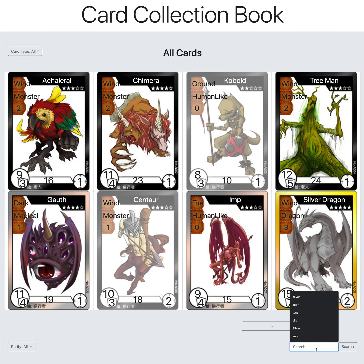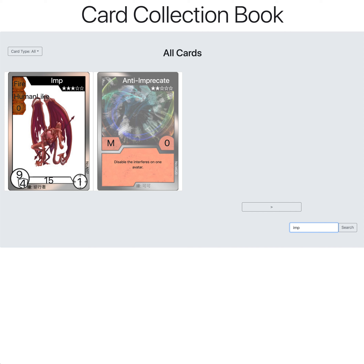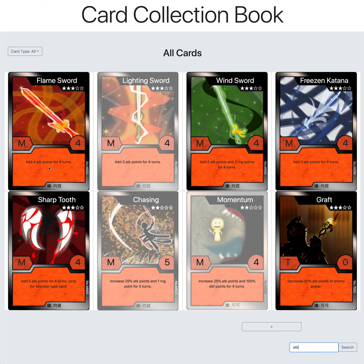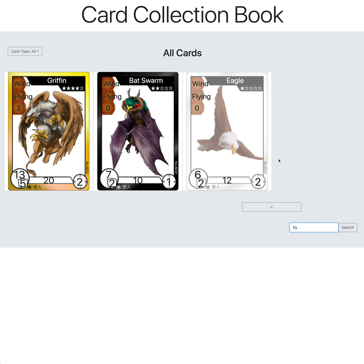Going back to all cards, you can also do a search. For example, searching 'silver dragon' shows the silver results, and searching 'drag' does the same. Searching 'imp' works too. You can search by the card's name, class type, or element. You can even search by description — for example, searching 'attack' finds the only card that says 'attack' in the description. Some descriptions use 'ATK' instead, so searching 'ATK' will show all cards with that in them. Searching 'wind' shows all wind monsters, and 'fly' shows all flying ones.